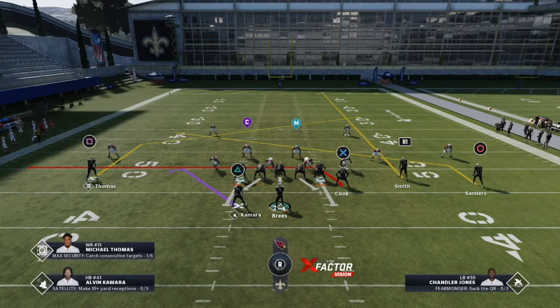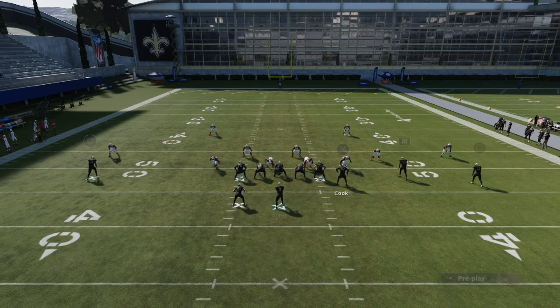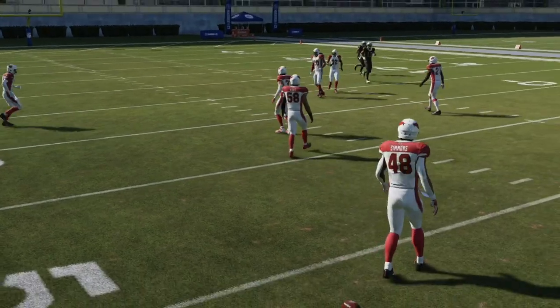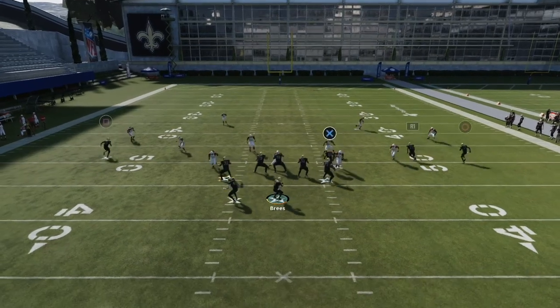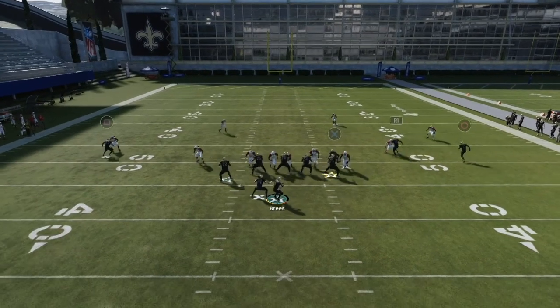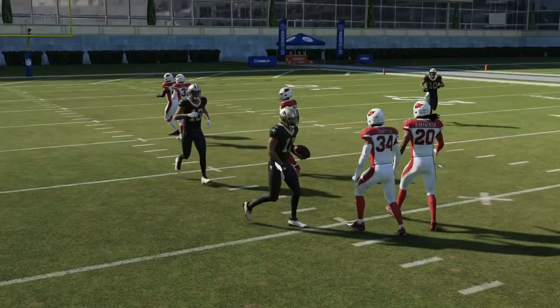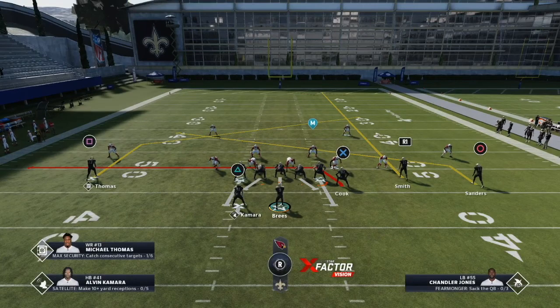I'm going to drag the tight end, streak the slot receiver, and put the outside receiver on a slant. So we'll have a high-low read with the drag and the slant, and we also have that crossing route coming from the backside — one of the best routes in the game. Looks like we're going to have the slant open — Isaiah Simmons played that a bit glitchy. I check it down to Jared Cook as the coverage backs off. Next rep we drag again — this time the slant is wide open across the middle to Emmanuel Sanders. The streak is really there just to bring the zones back; we're not throwing it unless there's a lapsing coverage for a big play — it's mainly a decoy.